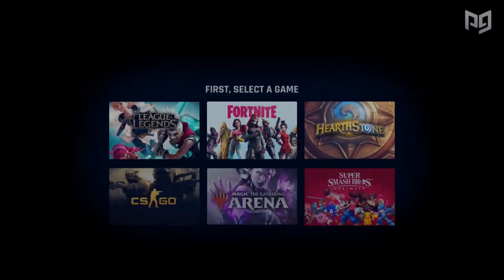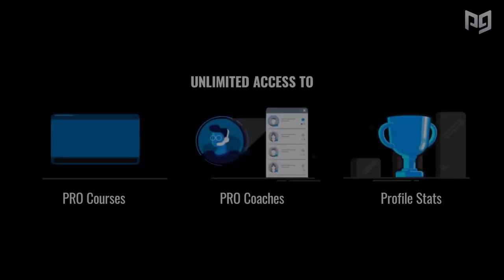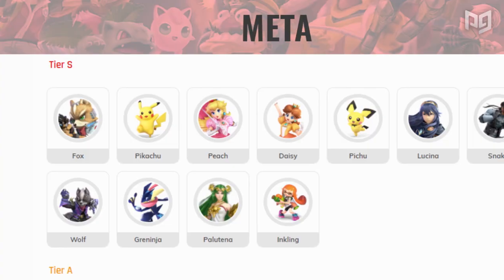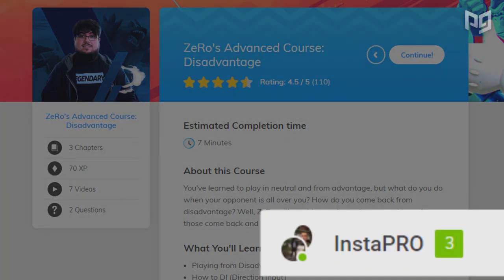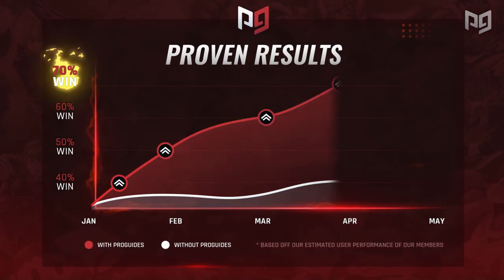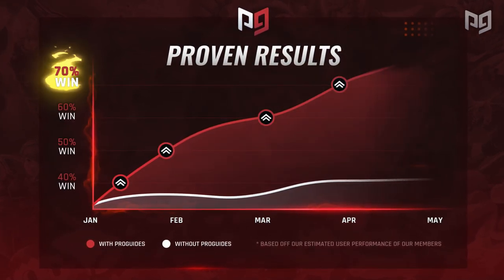To learn all you can about Competitive Smash, click on over to ProGuides.com. There you'll find more guides, resources, and access to top coaches via our Play With Pros platform. We've also launched our new Pro course with none other than MKLeo, and you can access our courses with Xero and ESAM as well.